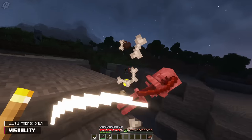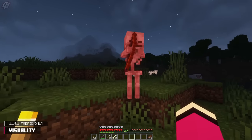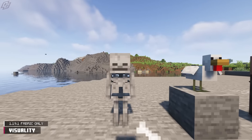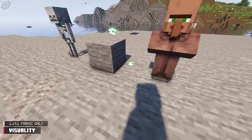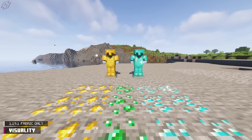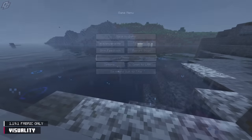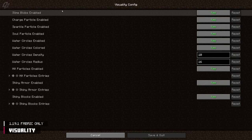We have yet another cosmetic mod to introduce — it's called Visuality. This mod adds a small portion of visual effects for mobs and the environment. Hitting specific mobs will cause an effect: skeletons will have bones come off them, chickens will have feathers, and villagers' emeralds. Gold and diamond armor have a sparkle now, along with gold, diamond, and emerald ore. Rain hitting water now has a nice ripple effect. The mod settings can be modified thoroughly with the help of Mod Menu.